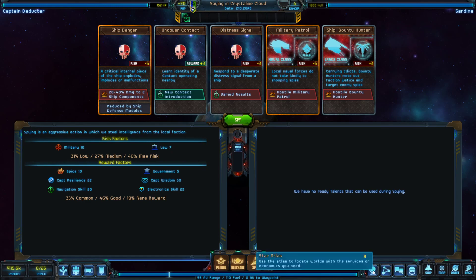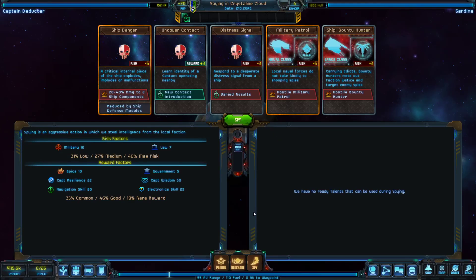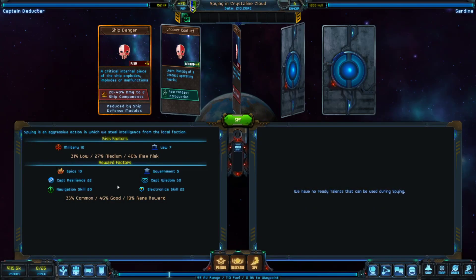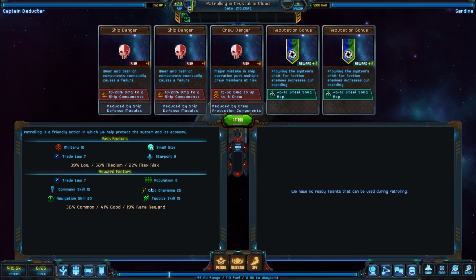Certain contacts will purchase intelligence — for instance, our politician contact would buy it if I had any intel. The cards you draw are based on the risks and the reward pool, and the reward pool in particular checks for your captain's attributes. Patrolling checks charisma; locating checks charisma and resilience. Only the captain's attributes matter — not other crew members. Spying checks wisdom and resilience. That's why attributes are so important for long-term potential.